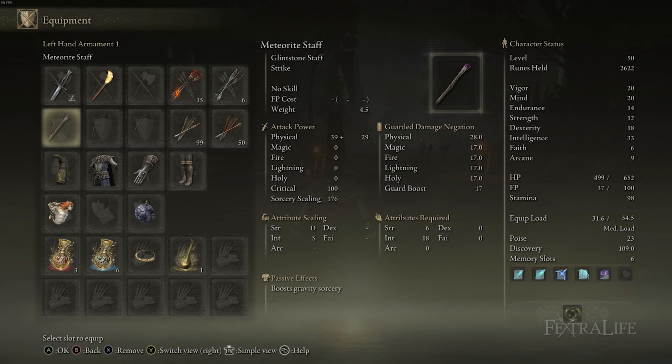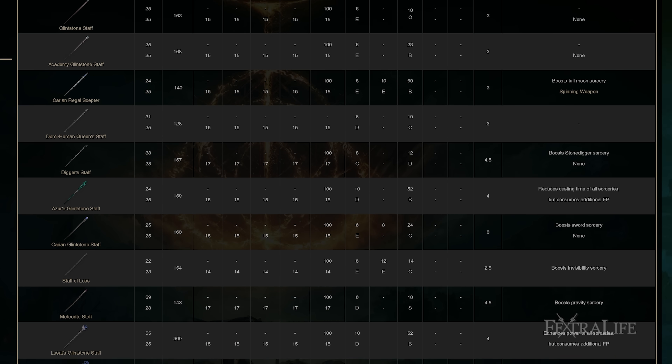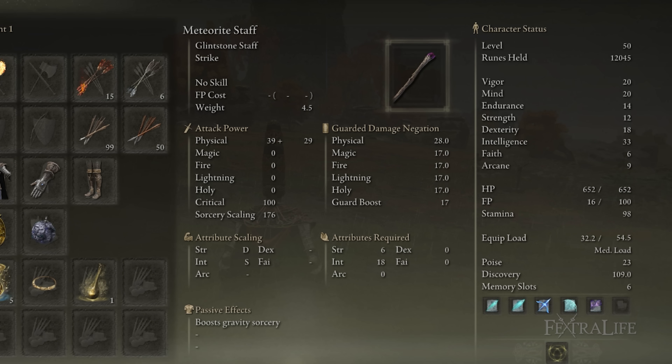The Meteorite Staff will carry you until you can use the Endgame Staff, which mildly outperforms it. There's really no reason to use anything else, so if you don't have this Staff, go ahead and get it as quick as you can. All we're really concerned with on the Staff is the Sorcery Scaling — the number that increases with your Intelligence. The better Scaling you have on a Staff, the more this number will increase depending on your Intelligence. Meteorite Staff has S-Scaling, so that's top-tier.